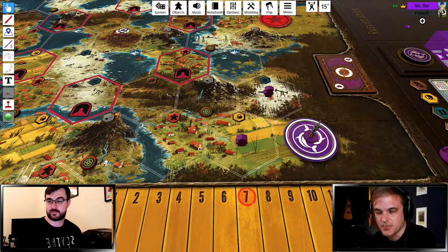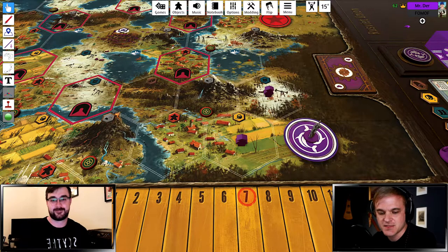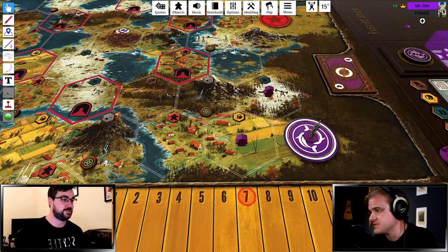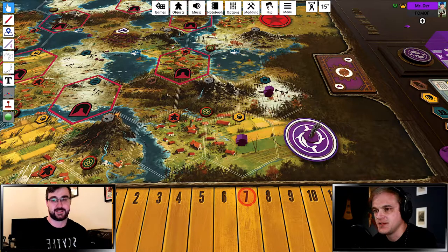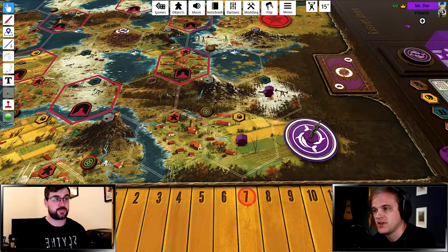For those of you familiar with the Scythe competitive scene, the player joining me tonight needs no introduction — this is Mr. Durr. He's a two-time tournament champion winner and has a soft spot in his heart for Tagawa. As a result, I think he's one of the best, if not the best Tagawa players in the world. So I asked him to join me tonight. We've been passing notes back and forth and really looking forward to talking about Tagawa as a faction. I'll kick it over to you, Durr, to get us started on the faction we love to hate.